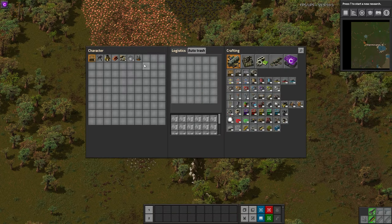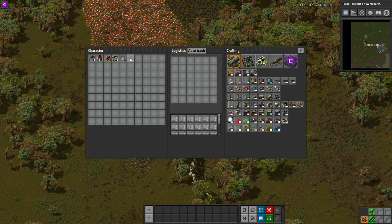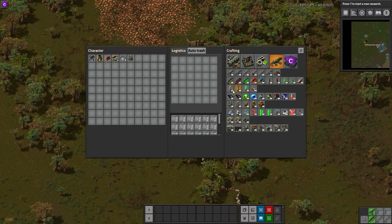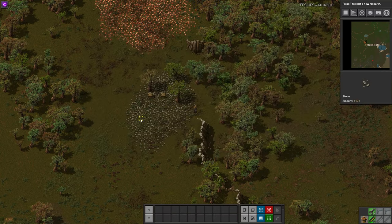If we take this off and try to place a chest, the farthest we can place it normally is here. If we put on our armor, now we can place it further out — pretty visual difference. Let's just show the last one. Power Armor Mark II is what you're all going to be going for anyway.